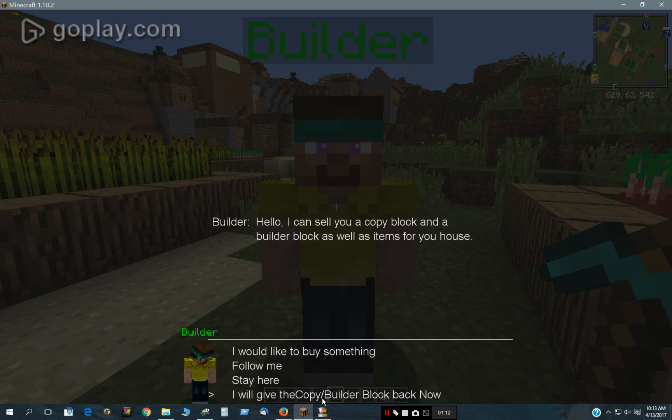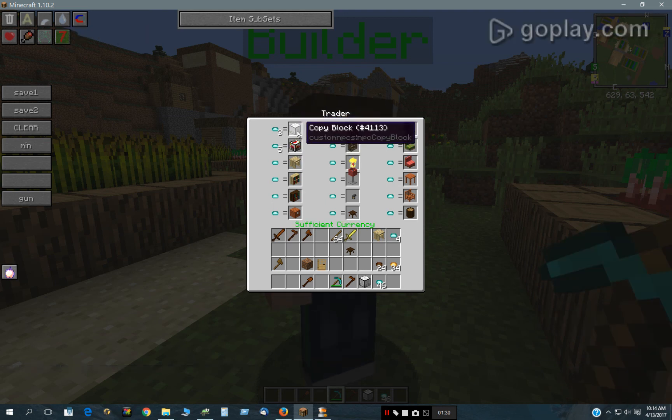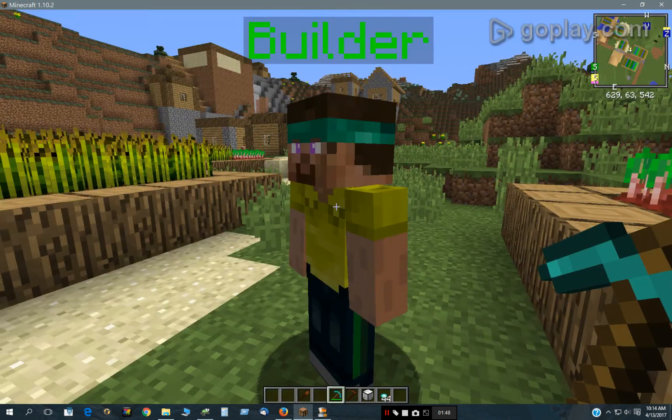Once you buy a copy or builder block, you have to return it before he will move again — before he will follow you again. First we need a copy block to copy something, and you can only buy one of these, either the copy block or the builder block. You can only buy one. If I try and buy another one, it won't let me. But there are other furnishings here, things for your house or building. You could buy multiple tables if you wanted, or anything else. But the copy and builder block can only be bought once.